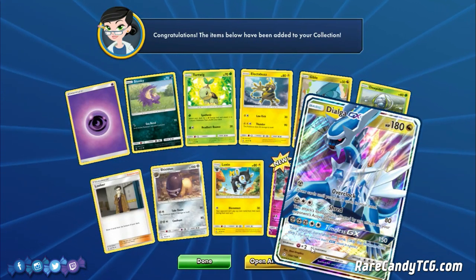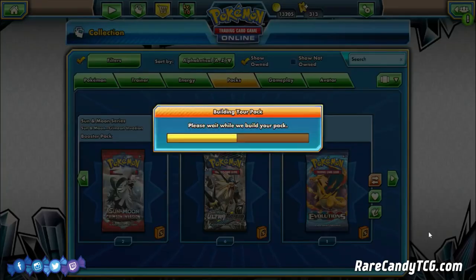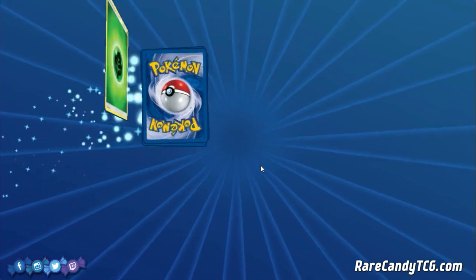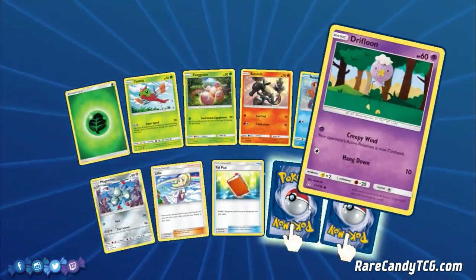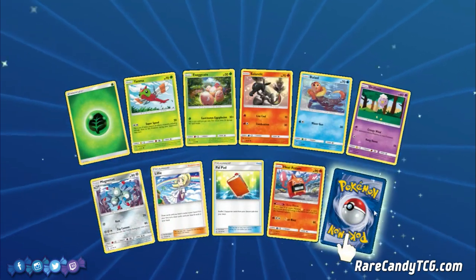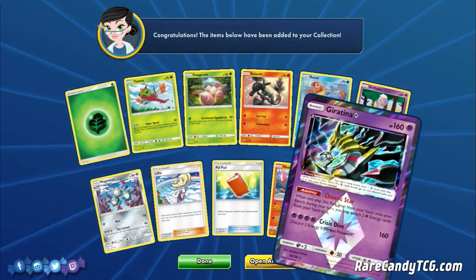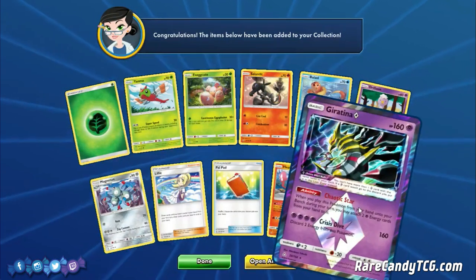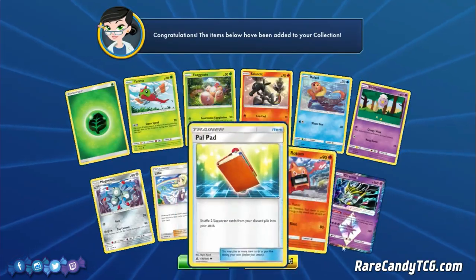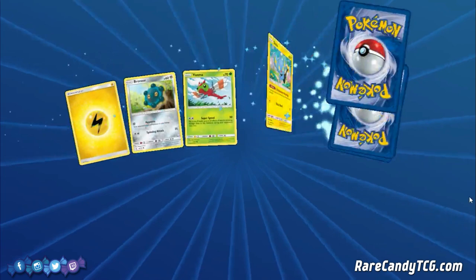At least we have some good trade bait to maybe get some of these cards if we don't get lucky enough to pull them. We have a regular Heat Rotom and another Giratina Prism Star. Not the one we needed, but it's okay — if we get duplicates we can trade them away. I don't mind that too much; it's better than pulling just a Reverse Lickitung or something like that.